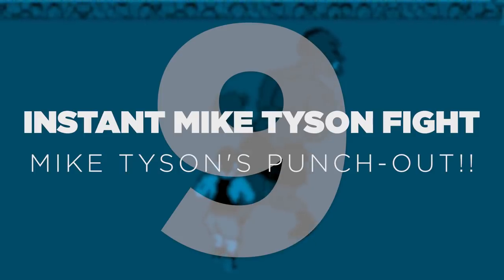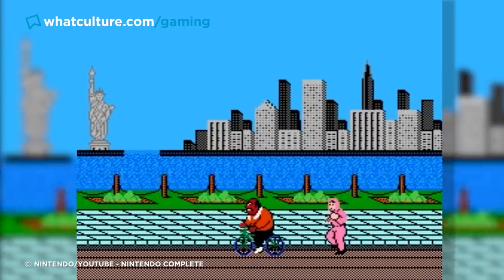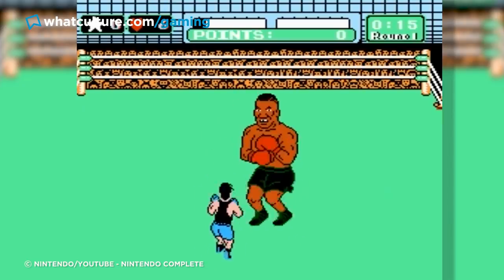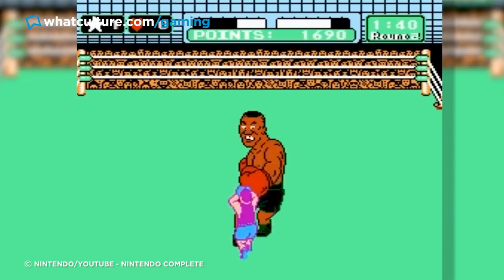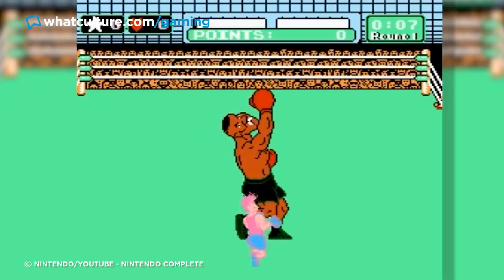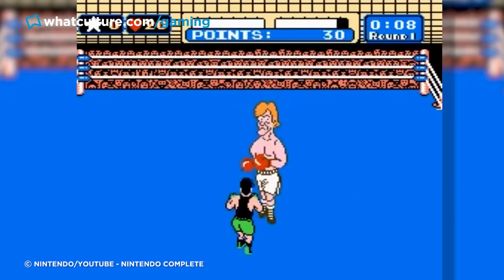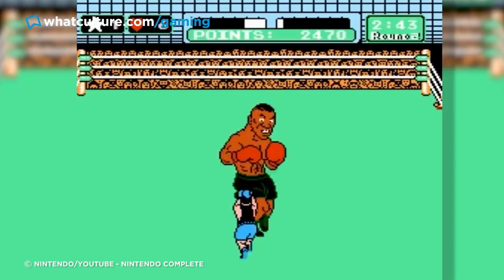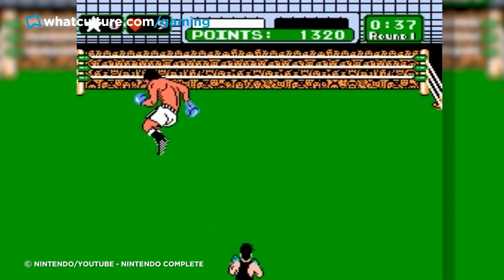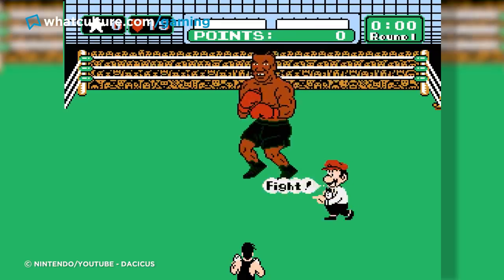Number 9: Instant Mike Tyson Fight — Mike Tyson's Punch-Out, 1987. If you've only ever heard one thing about the original 1987 Punch-Out, it's probably safe to assume that it's the fact that the final boss, Mike Tyson himself, is damn hard. Not only that, but because he's the last boss, dying to him and receiving a game over will require you to play through the whole game again, just to have another crack at him. If Tyson himself didn't make you rage quit, then this unforgiving slog will do it every time. So imagine if there was a way to skip all that and plonk yourself straight back into the ring with your arch-nemesis.